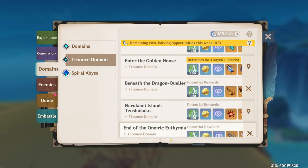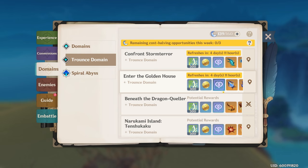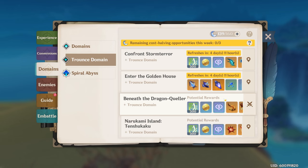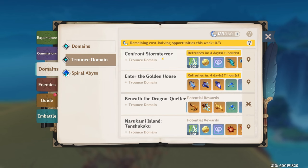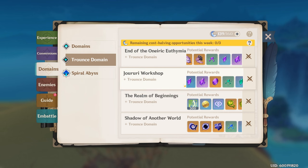Trounce domains reset every Sunday. This is important to do weekly since the boss materials are very RNG — you can farm for weeks and never get the specific one you need, and they're required to level up character talents. These fights are increasingly difficult; Storm Terror is easy, but the later bosses require specific team strategies. Look up guides if you're struggling, and use the Adventure Guide book to navigate to whichever bosses you need.